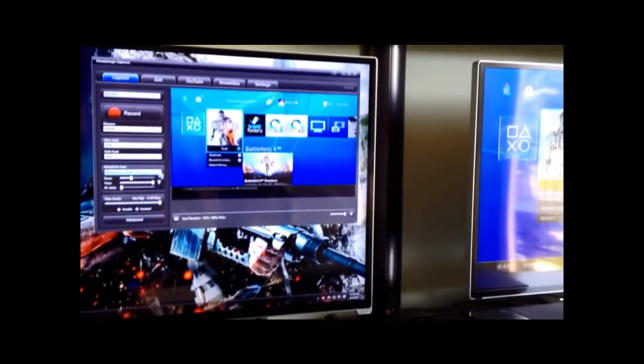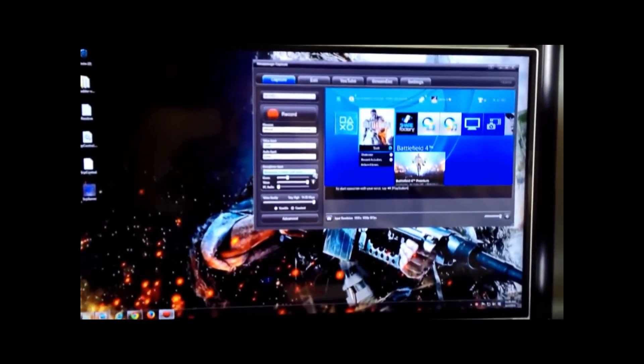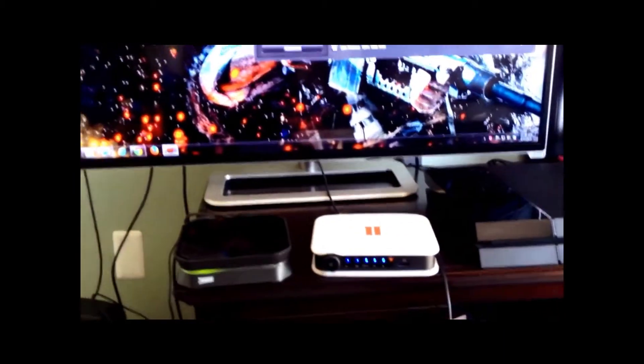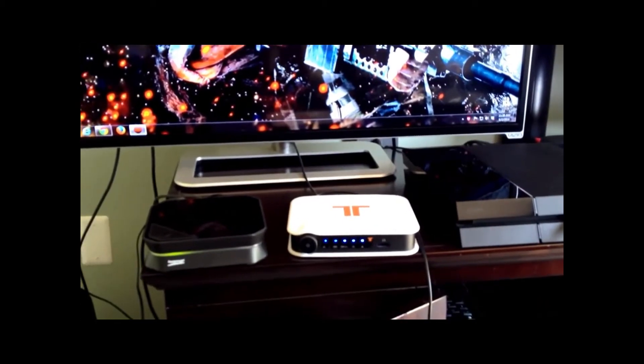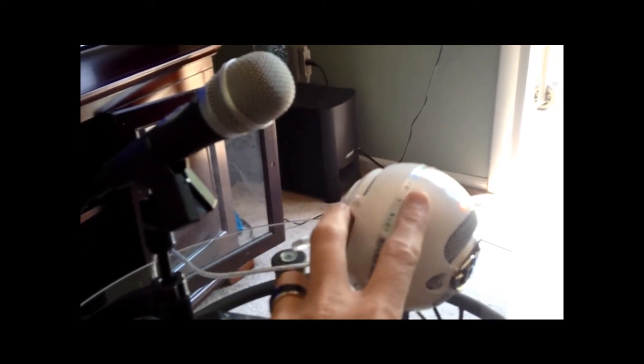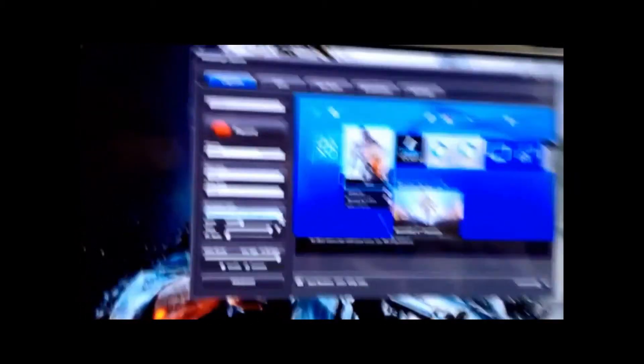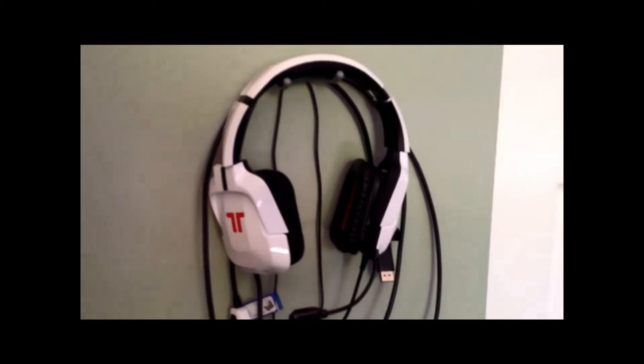Here's essentially what just happened: the Snowball is what my teammates in the party chat hear me through — that's how they hear me. And the Triton, once plugged in, is how I hear my teammates. Let me repeat that: my Triton is how I hear them; my Snowball is how they hear me. Everybody in the party chat will be heard and recorded. My voice is recorded through the mic plugged into the PC, which is browsed to in the software. And my headset — when I put that on — is how I hear my teammates and the game volume.